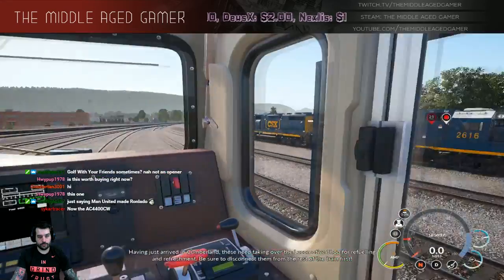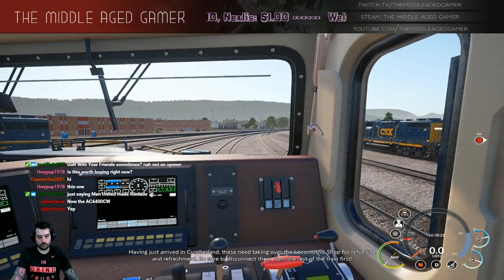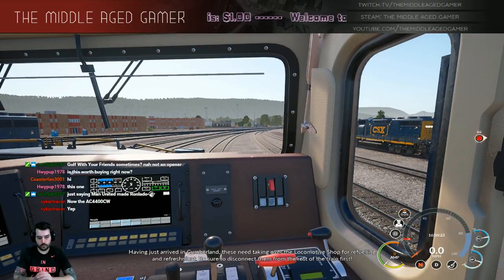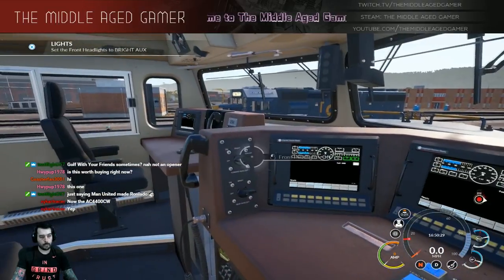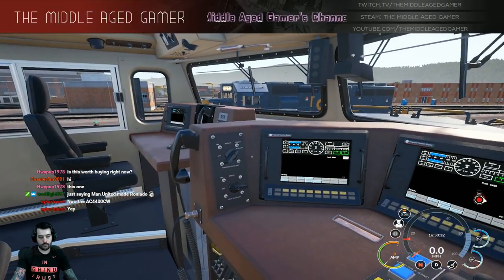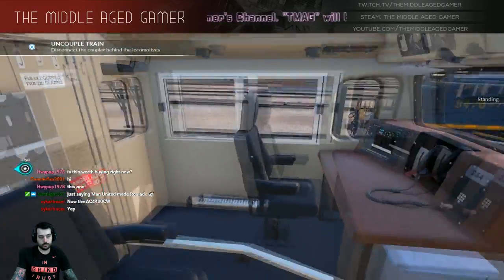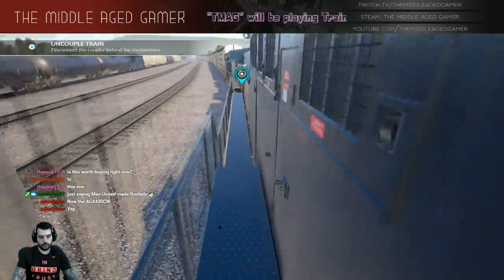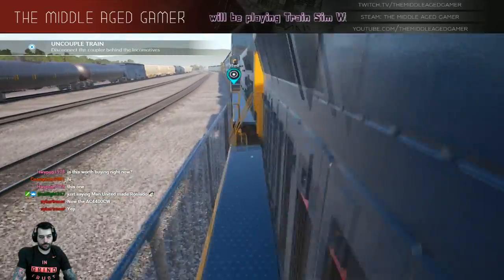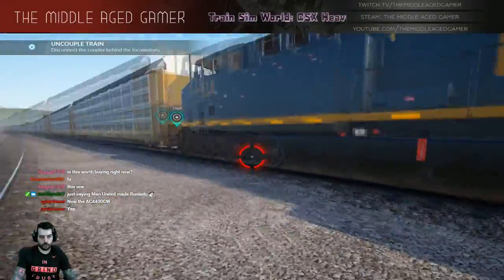Having just arrived in Gumberland, please need taking over to the locomotive shop for refueling and refreshments. Be sure to disconnect them from the rest of the train first. Can we go out this way? Let's go ahead and disconnect it from the rest of the train.